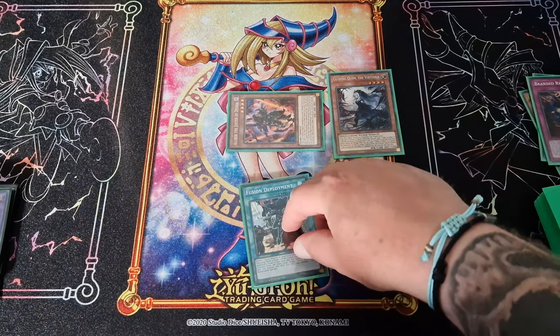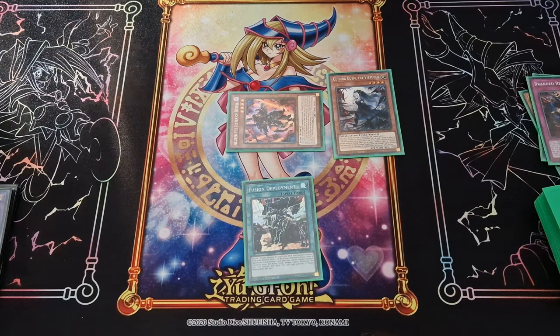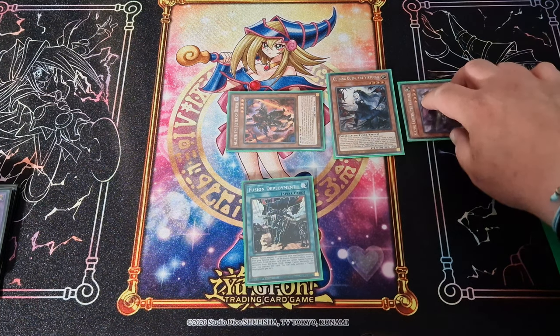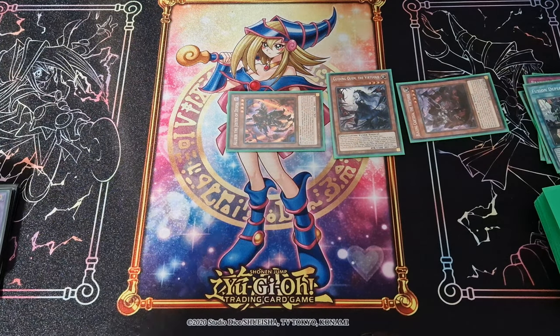Then we activate Fusion Deployment to reveal the Grand Guignol, and then special summon Blazing Cartesia. This deck is just literally pure gas — it's just got everything.